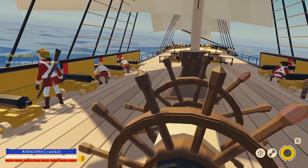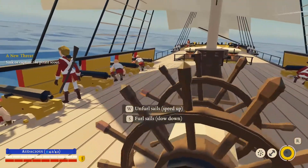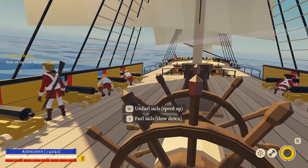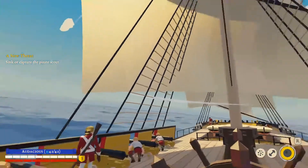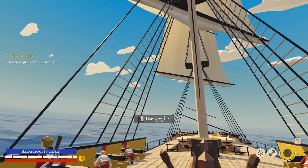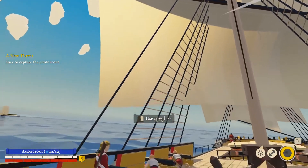Okay, so I'm steering with A and D. We get double steering wheels — interesting. W unfurls the sails, S furls the sails. I think they're down. We're going to put them back up. Use the spyglass.